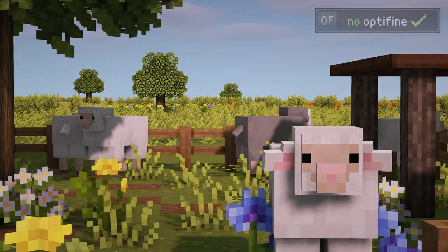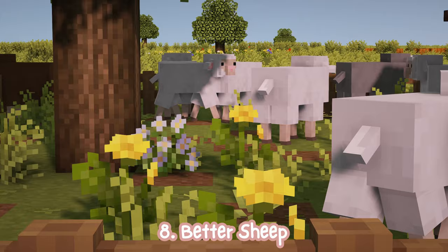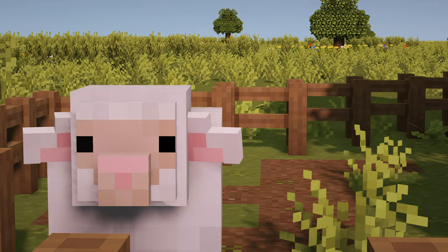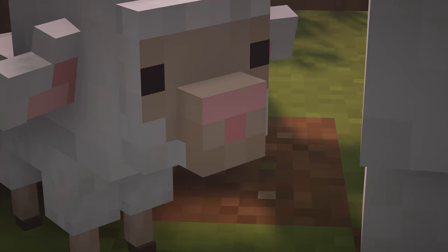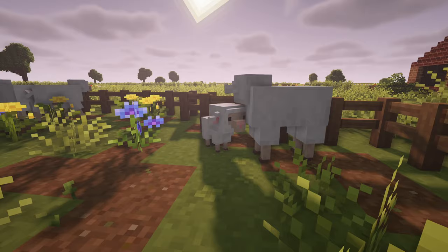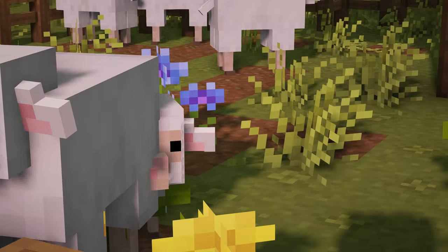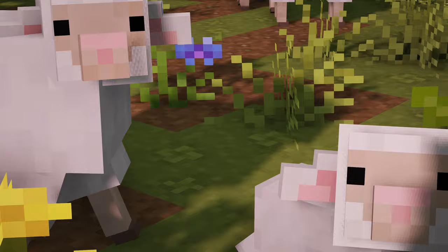And if you're a fan of this kind of aesthetic — more on the cuter side, I'd say — then I also found a matching pack for sheep. You cannot tell me it is not cute. Look at this sheep. I feel like it goes along so well with the previous cow pack. It's really good. Your farm is going to look so good. I absolutely love the little sheep tails too.